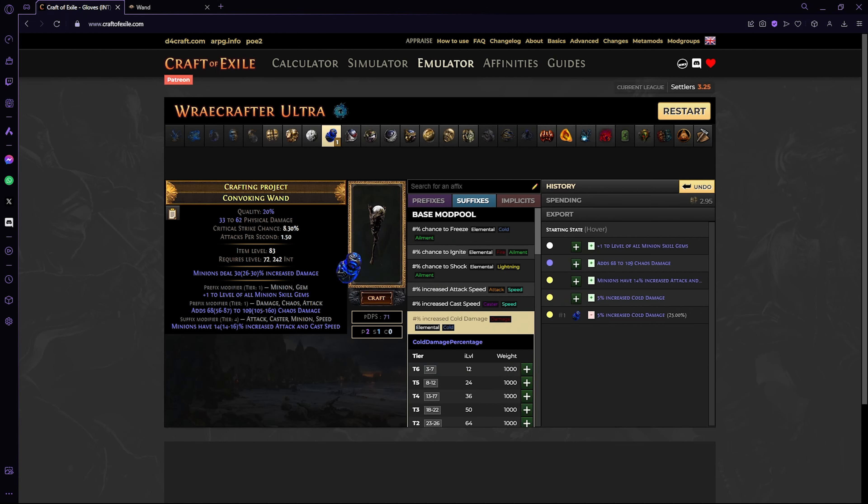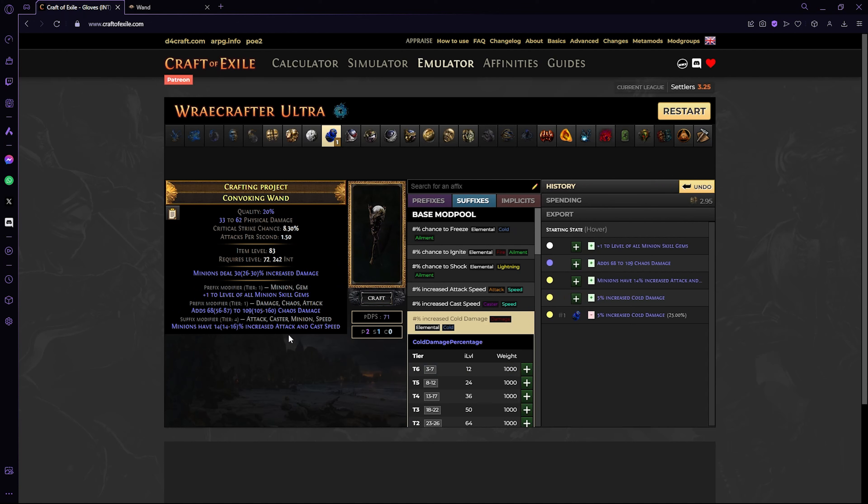In the ideal universe you're going to annul the cast speed. Once you have annulled the stat you don't want — say it has two dead stats and plus one — if you hit something you do not want, like the level of all minion skill gems, you just go ahead and buy another base and try again. But let's say we actually hit the suffix we wanted: now it has two empty suffixes and one empty prefix. This is the goal — this is all we need.